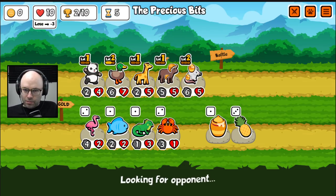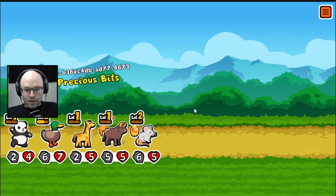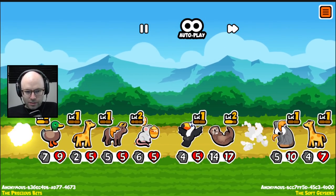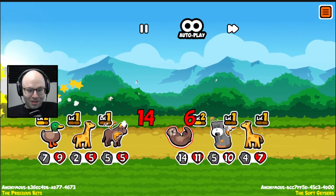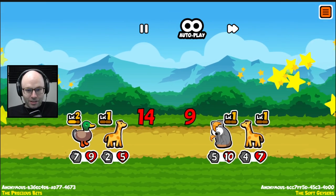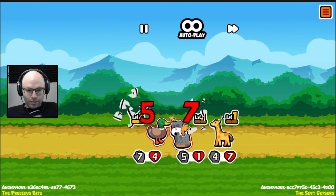I'm telling you, there is an animal that comes later. It doesn't seem that great, but if you feed it specifically an apple, it buffs a unit with 1-1. Now, that might not seem impressive — that's because it's not that impressive. We lose this, but just barely.